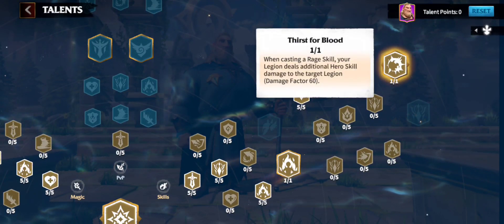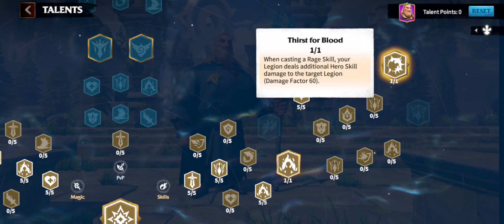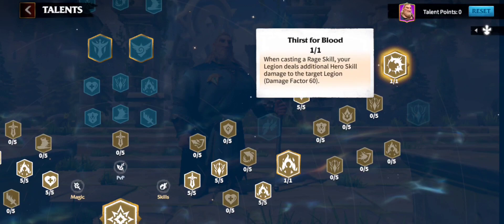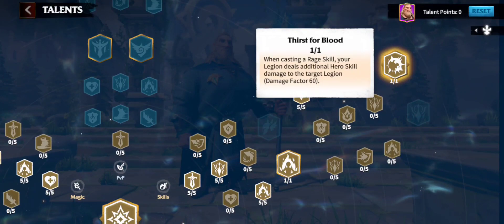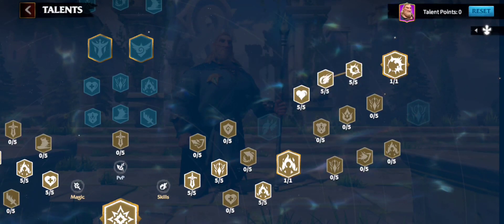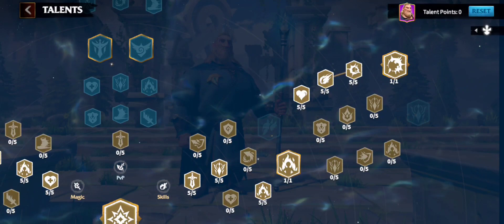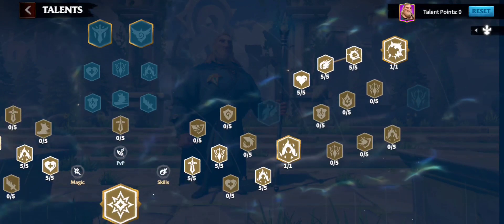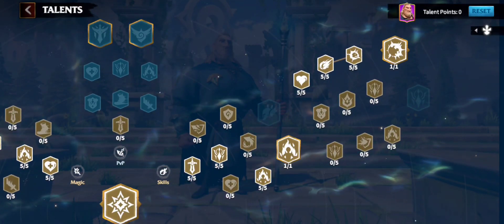Next I took raging tide — your legion deals 15% more hero skill crit damage. Last in the skills tree I took thirst for blood: when casting a rage skill, your legion deals additional hero skill damage to the target legion with a damage factor of 60, so it adds roughly 60 more damage every time you use a rage skill on an enemy.